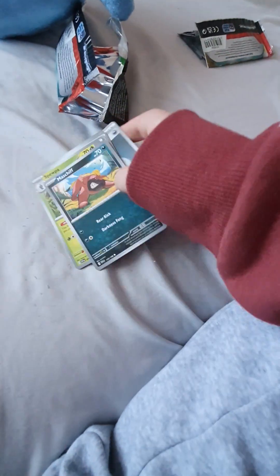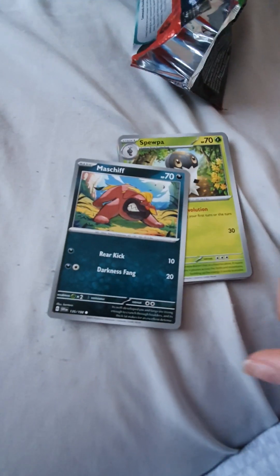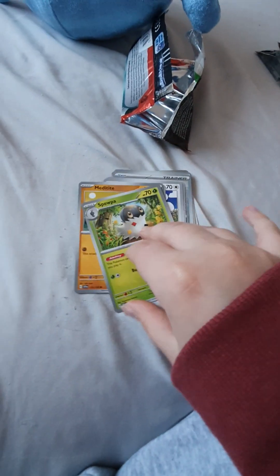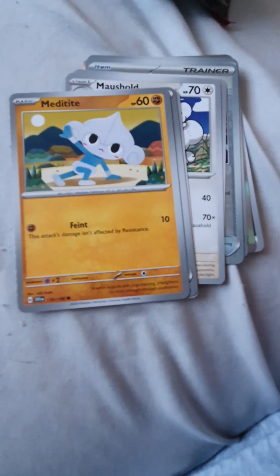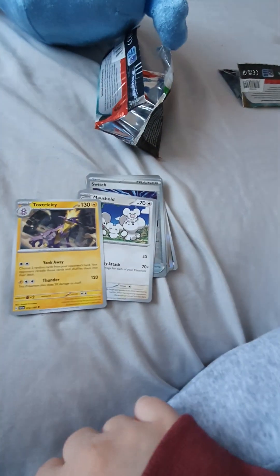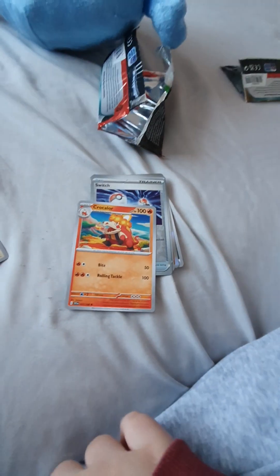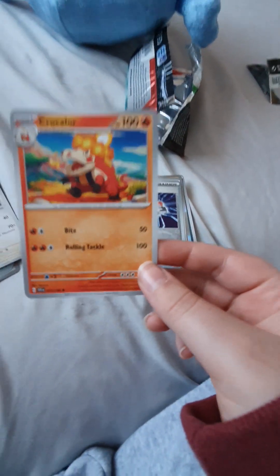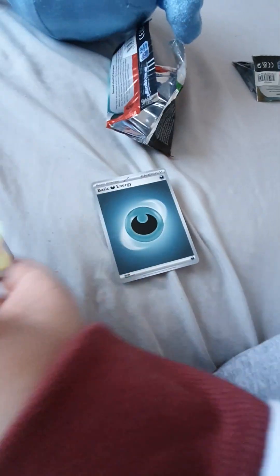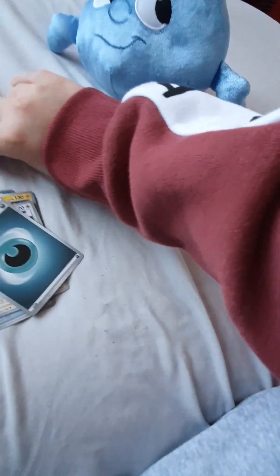Alright, now we check out this pack. Okay — Maushold, Spewpa. Metagross — like Netherite from Minecraft — Energy Search, Toxtricity, Mamoswine. Hold on, whatever the hell that is. Switch, the Shiny Crushing Hammer, and a silver-outlined whatever-the-hell, and then a basic energy.